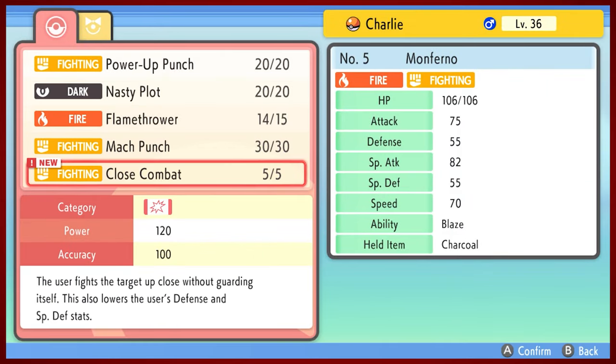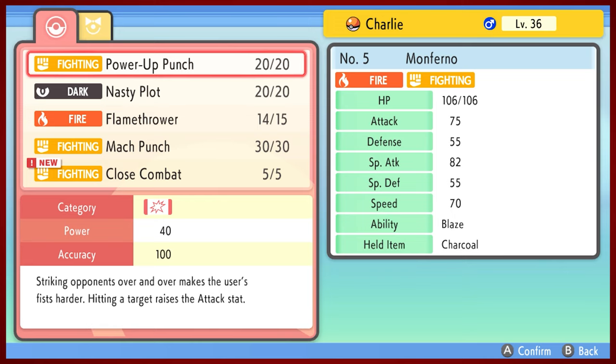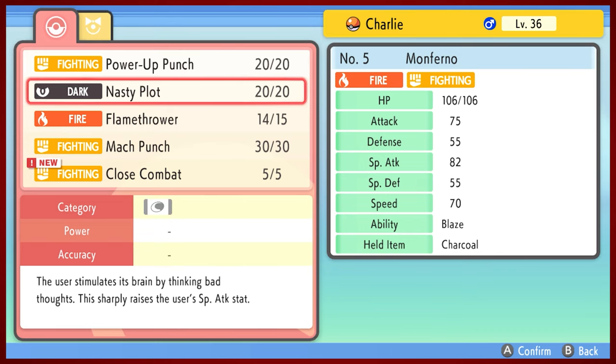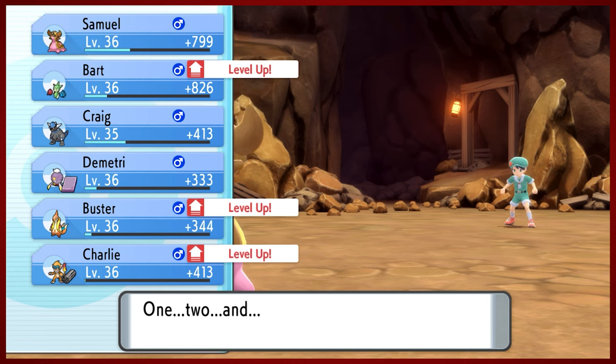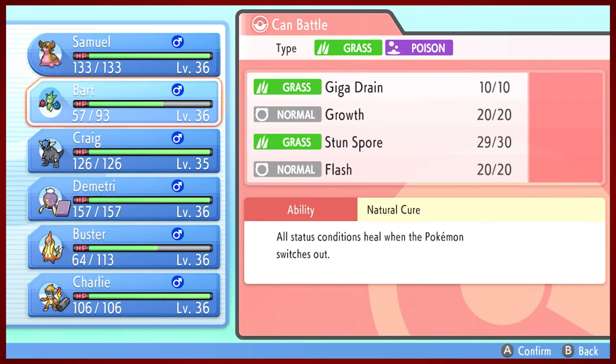Close combat - that's a good move. You gotta really go for it. Is it better than Power-Up Punch? Is it better than Mach Punch? Do we want to go first or do we want to raise our attacks? I think raising attacks is a little better than just going first. So it'd be nice to have a move where we can just kind of nuke the opponent. Always appreciate those.